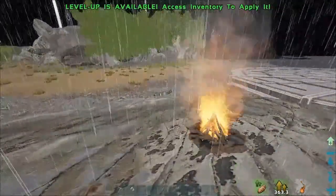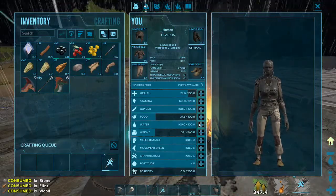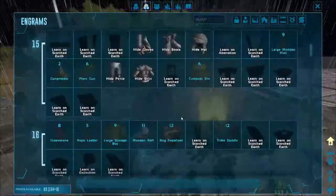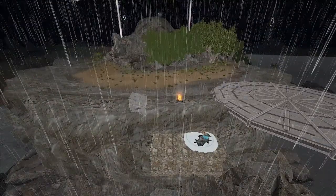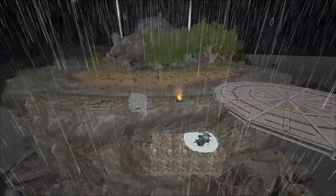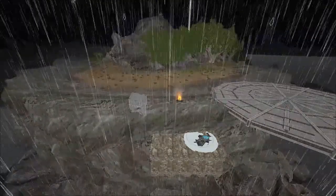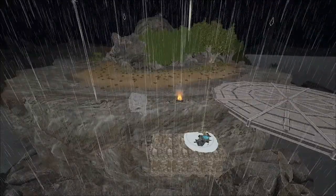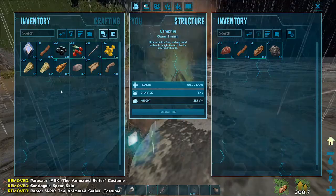Right up here we're going to set a fire, put some meat and wood in it, and just have it cook for a little bit so we have some fresh meat just in case we get hurt. Berries don't heal very much, so it's a lot better to have some fresh meat. If you don't want to actively pick berries and would rather just passively cook meat, it's all just preference.